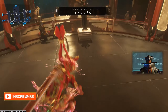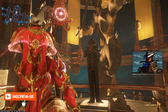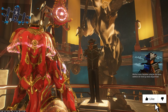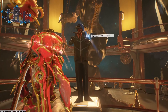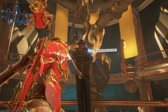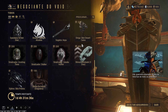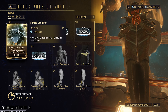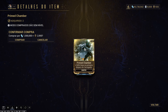If you're watching this video later, Tenno, I can extend an invitation to you. My latest collection of Void items is now available to see. Baro Ki'Teer is here at the Strata Relay this time. He can change locations each visit, but the Prime Mad Chamber is here.